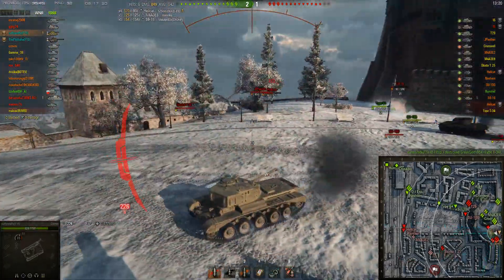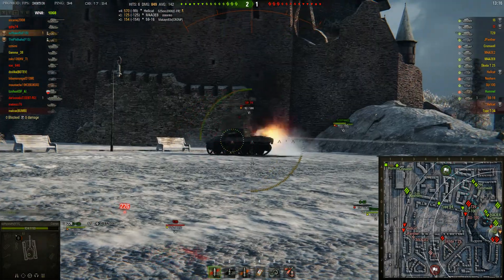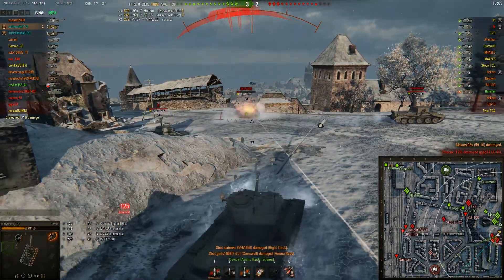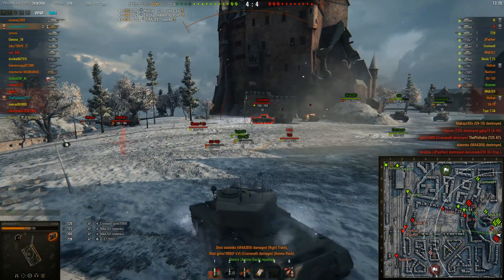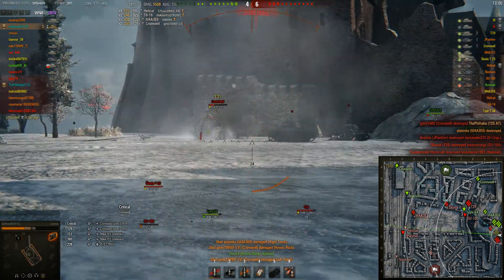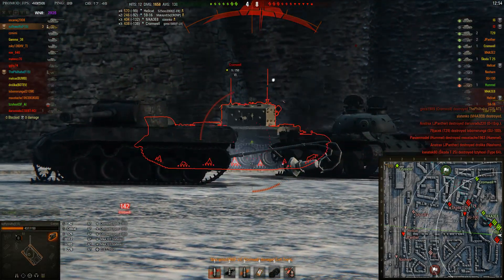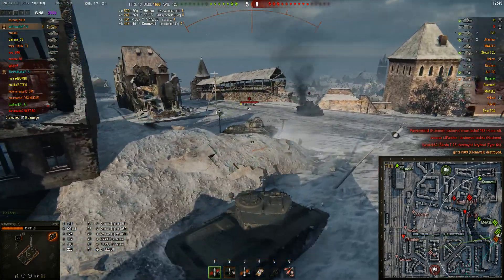Sufi puts a nice shot into the 5916 and then manages a critical hit on it, gets shot in the side by the M4, and now receives quite a lot of fire. His MRC was damaged, he repairs that, and now there's the Cromwell. Sufi is on half health and the Cromwell makes the mistake of trying to drive and shoot at the same time. While that works with the Comet at greater speeds, it doesn't with the Cromwell - its aim time is just too bad for that.